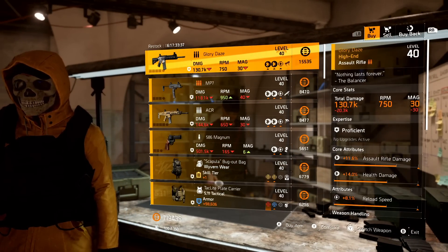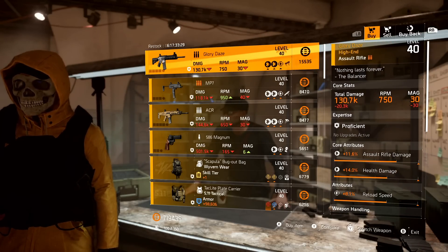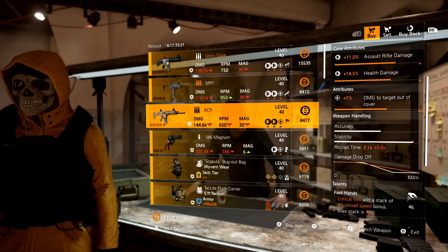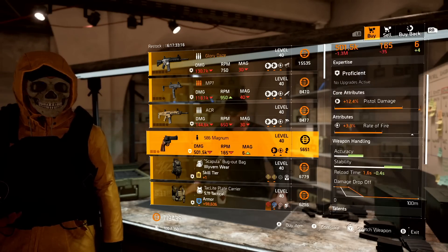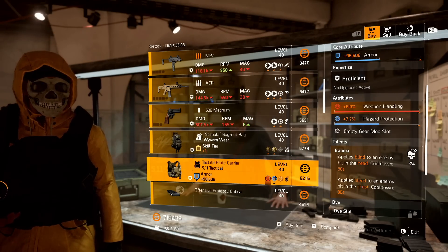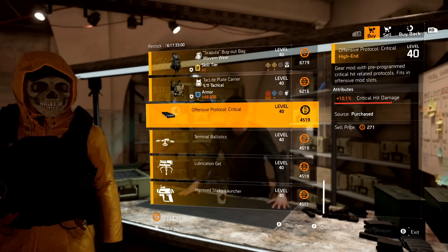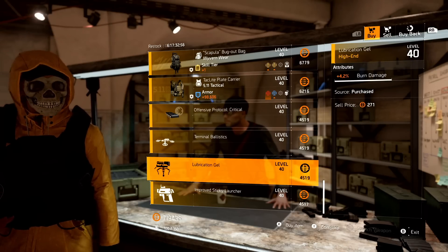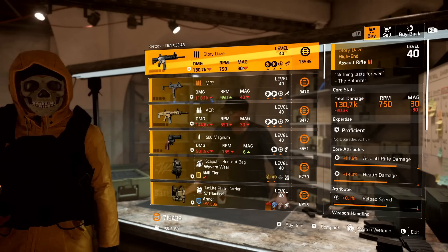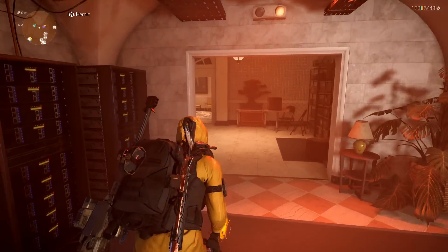We are at the Base of Ops vendor and he is selling the Glory Days — this is the named P416 with Perfect Nearsighted. This week it comes with reload speed. Then we have an MP7 with crit hit damage and Killer, followed by an ACR with Fast Hands and damage to targets out of cover, and then a Magnum with rate of fire and Eyeless. For gear items we have a Wyvern backpack with skill damage, repair skills, and Overclock, and then a 5.11 chest piece with max weapon handling, hazard, and trauma. Looking at the mods: crit hit damage mod 10.1, drone plus two extra bombs, turret burn damage 4.2, and sticky bomb skill haste 4.1. Must buys from the Base of Ops — nothing, really.